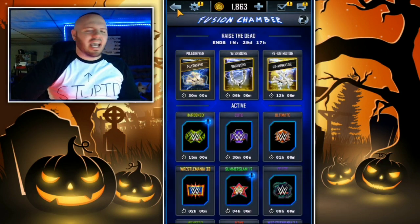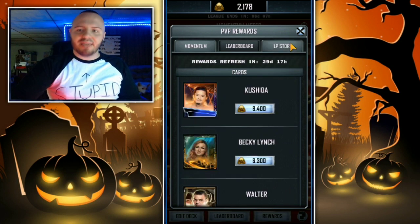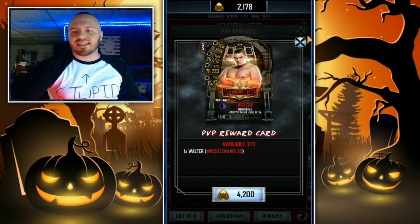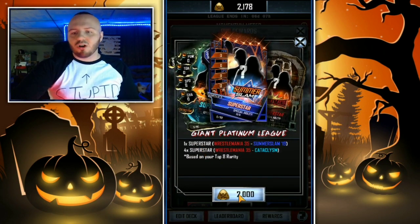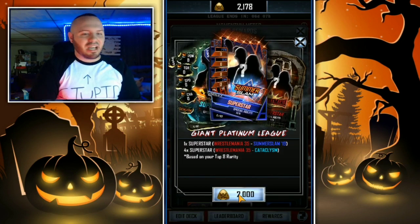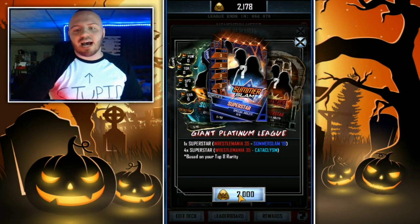With that being done and out of the way, let's move into opening up my Giant Platinum League Pack from the League Points Store. In case you guys haven't been in here lately, let's take a look at the rewards. We got a SummerSlam 19 Kushida in here — that's pretty cool. We got a Cataclysm Becky Lynch, and we got a WrestleMania 35 Walter. Would any of these cards be a pro for you? You could actually buy two of these to make a pro. I'm really hoping to score myself a SummerSlam 19 card from this. Probably not — I don't really have good luck with the Giant Platinum League packs. Let's hope it happens, ladies and gentlemen.